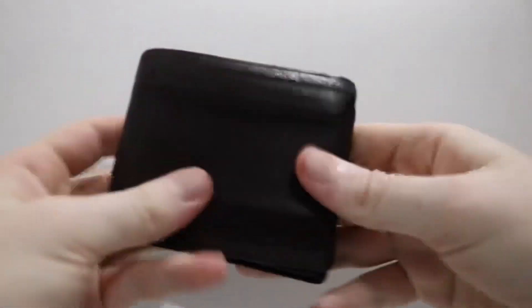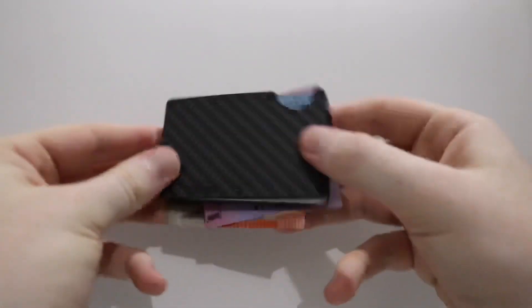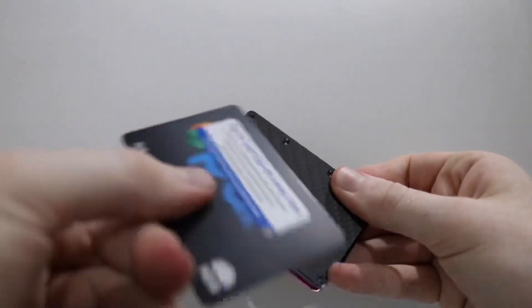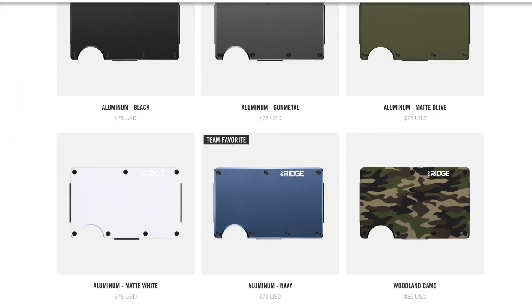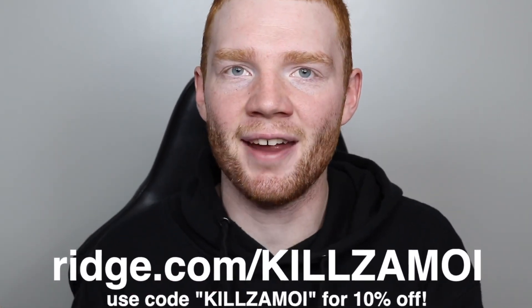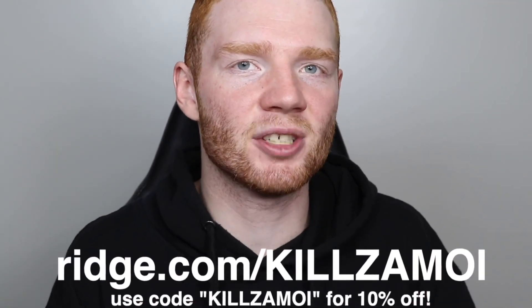We do have a sponsor for this video. This video is brought to you by Ridge Wallet. It's light, sleek, and industrial. It doesn't fold or awkwardly bulge in your back pocket. I've been using this for a while and it seriously changed my whole wallet experience. Most people are still using wallets designed in the 90s, which turns out to be a whole unorganized mess. The Ridge Wallet can hold up to 12 cards plus room for cash. This design is the carbon fiber, but there's 30 more colors and styles. Each wallet comes with a lifetime warranty — this could be the last wallet you ever buy. Go to ridge.com/killsamoy for 10% off with free shipping and returns using code killsamoy at checkout. Thank you to Ridge Wallet for sponsoring this video.